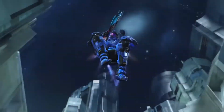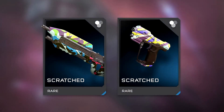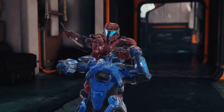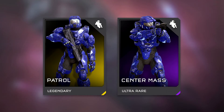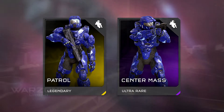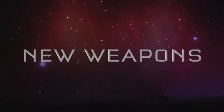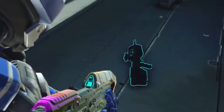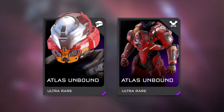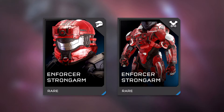These skins are uncommon so they should be pretty easy to get. We're also getting a set of skins called Scratched, which have a really cool triangle design and a great color palette. We're also getting two new stances: Patrol and Center Mass. Patrol looks awesome as you have the Halo 2 BR, and Center Mass looks okay but I'm pretty sure a lot of people will still use it.